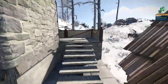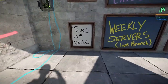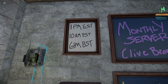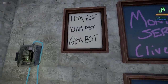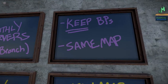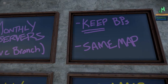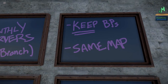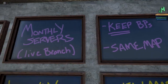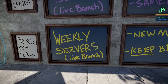Let's make this super quick. This is for live branch only: Thursday the 13th, 2022, 1 PM Eastern Standard Time, 10 AM PST, 6 PM BST. Monthly servers for live branch will keep blueprints and have the same map. We get a lot of people who say 'I can't believe it's wiping' — it's very clearly live branch, same map, keeping blueprints.